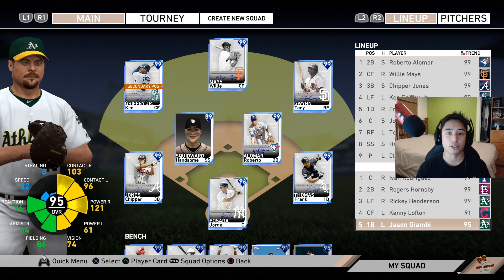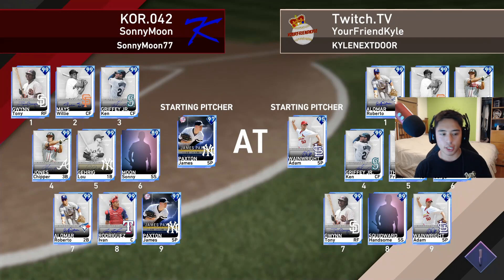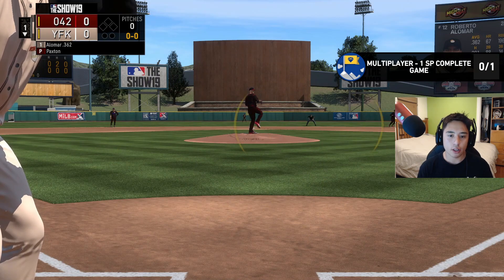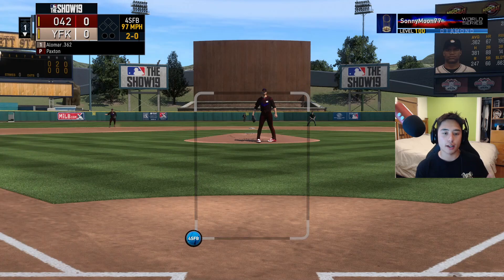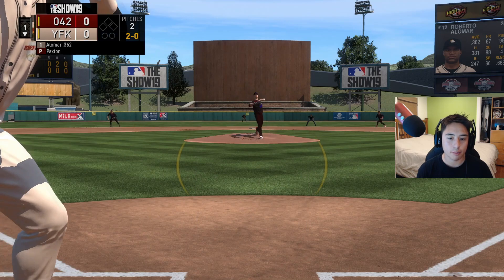Now let's get into in-game strategy. We're playing Sunny Moon. The first thing I like to do is see what pitcher I'm facing — I'm facing James Paxton, someone I've never faced before, so I'm keeping in mind that my strong spots will be the top of my order and I'll be trying to get on base, move guys over for Frank Thomas and Chipper. A lot of people like to start their PCI in a specific area, but I like to keep mine directly in the middle so I'm not biased to any side.